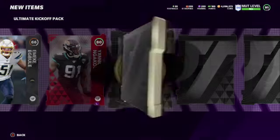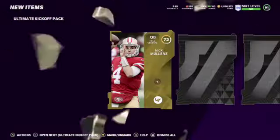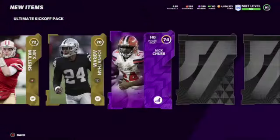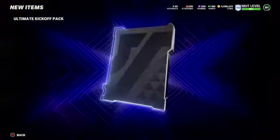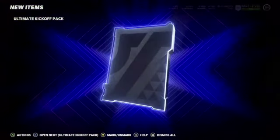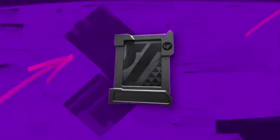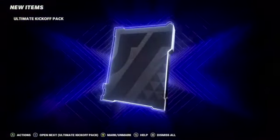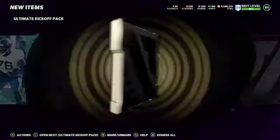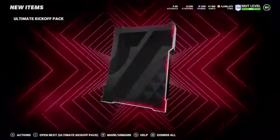Hayden Hurst, who's on the Falcons now — was on the Baltimore Ravens. Hopefully we get more Ravens players soon, we haven't really been getting any. We get an 80 Yannick. We get an 81 Patrick Queen — he's a good one if you're looking for a budget middle linebacker and don't have the rookie premieres, that's your card. We get two golds and a power up, Tyreek and Nick Chubb. We get an 85 Malcolm Jenkins — not too bad. Mario Addison again.